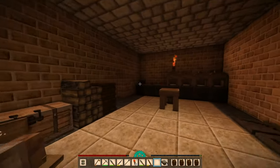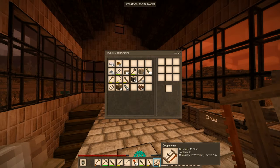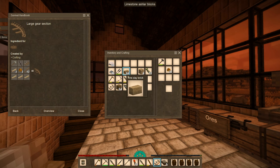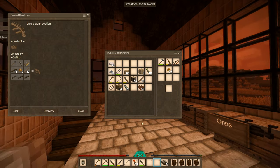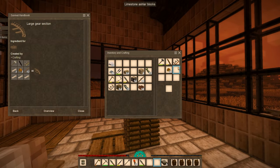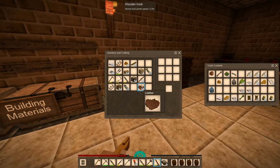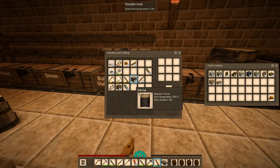Just need one large gear. Hammer, chisel, saw. Need two boards. I can't pick them up. I probably should put the leather away first, and the building materials for the time being.